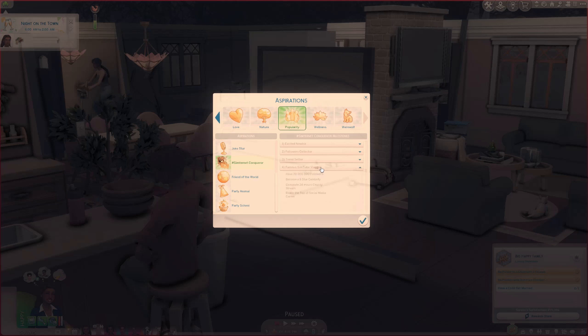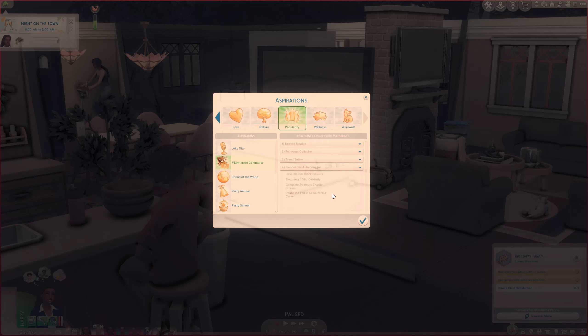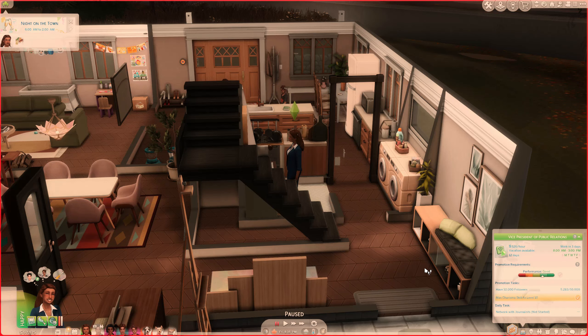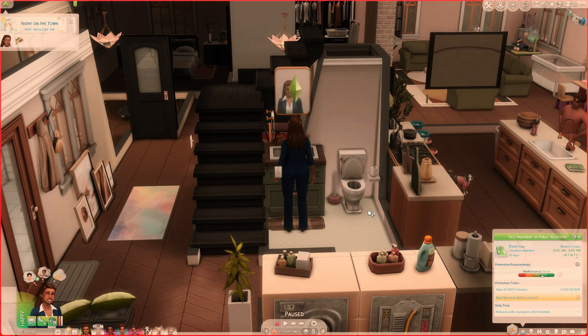The reward trait is Credible Simfluencer — you get most services for free, receive two additional fame points, and sometimes get products for free from various companies to review. I love that addition! There are four different levels: Excited Newbie, Followers Collector, Trendsetter, and Famous SimTube Vlogger. This is probably a very intensive aspiration — some custom aspirations I've reviewed are quicker, like the elder aspirations which are very quick ones. This one requires 30 million followers to complete the last level, so it's going to take your sim a very long time. Serena has been in the social media career trying to get followers for ages and she only has 5,283 — 30 million is going to take a very long time.